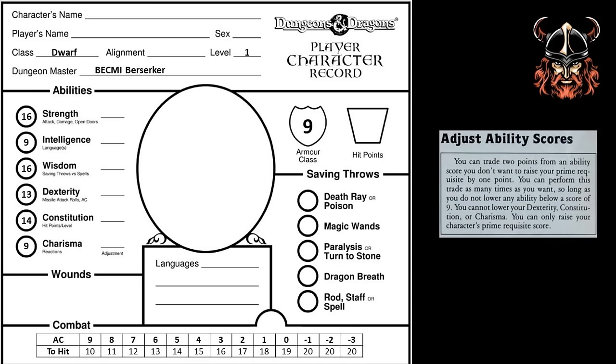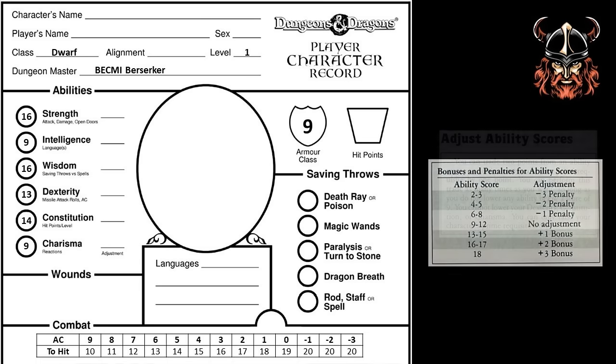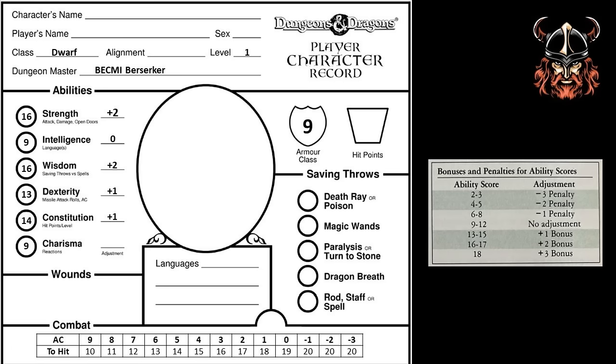I'm not going to adjust these scores any further using the rules for doing this, which I explain in earlier videos. I'm liking that high wisdom — I'll explain why in a bit. So now it's time to work out the bonus or penalty adjustment for each ability score. I get a plus 2 adjustment for my strength, but my adjustment for my intelligence is 0. Looking at my wisdom score, I get a plus 2, and I get a plus 1 for my dexterity, and a plus 1 for my constitution. Both of these will come in handy in combat, as dexterity will help me avoid attacks, and constitution will increase my hit points. As for my charisma, I get no adjustment here. My Dwarf is not a standout personality, but he's kind of a dependable guy — you might not notice he's around until you see an axe head swinging in your direction.